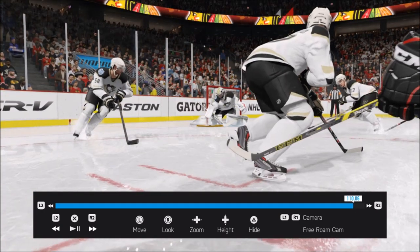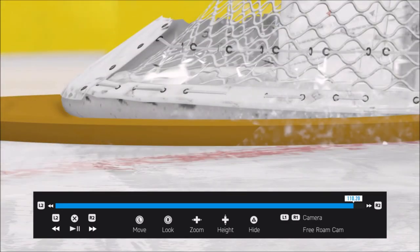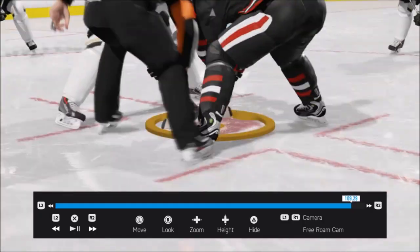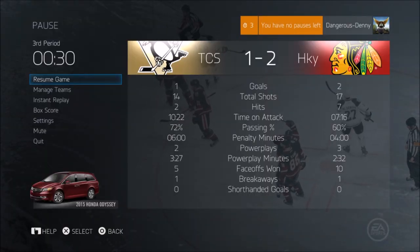It goes through the post — that's EA logic for you. If this game were real, Fleury would have stuck his pad on the outside of the post and it probably would have just gone right into the corner behind the net. But instead he tucked it — that's a snipe.